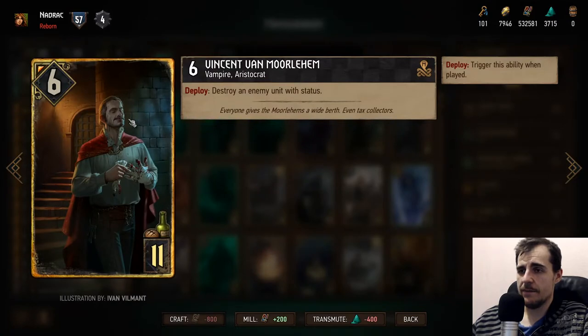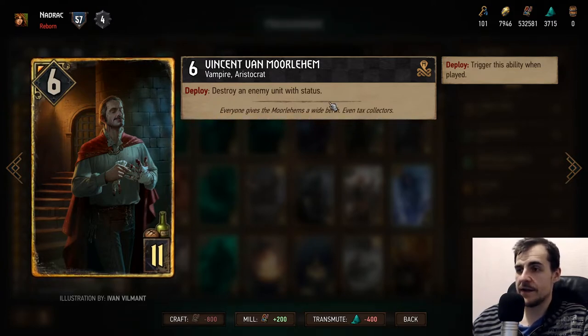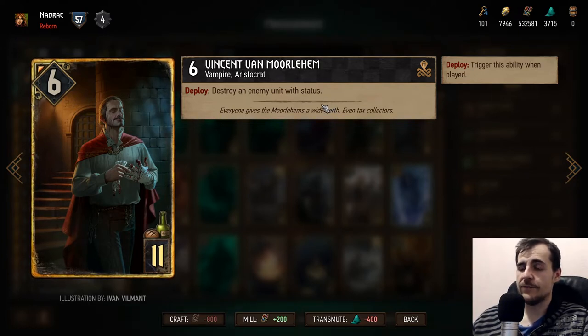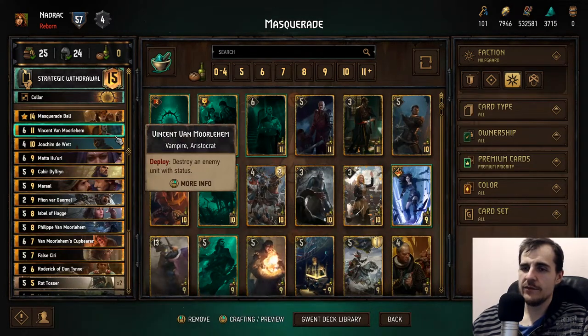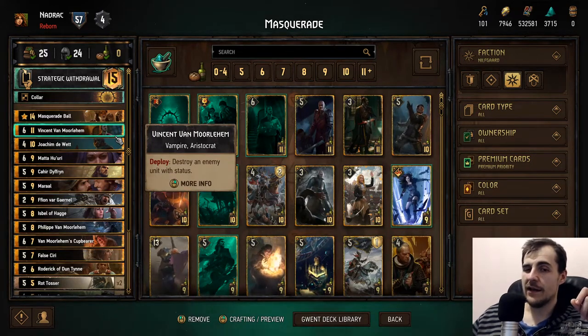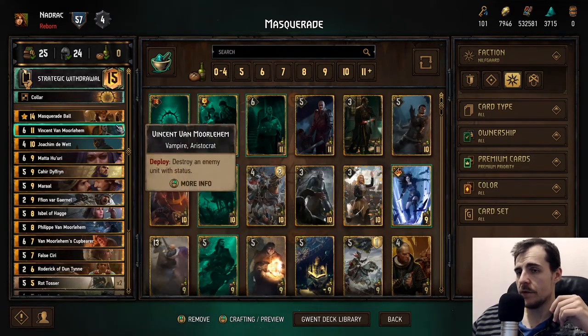Vincent is the big taunt stomper. He destroys an enemy unit with a status. Status can be something you apply like bleed, lock, or poison — or something the enemy has on themselves, like taunt, spy, shields, vitality, or doomed. You got a lot to watch out for. They might play a Savola and look at that — three points for me. So Vincent is gonna get a lot of value in basically all matchups because he can usually stomp a taunt, which is extremely handy.